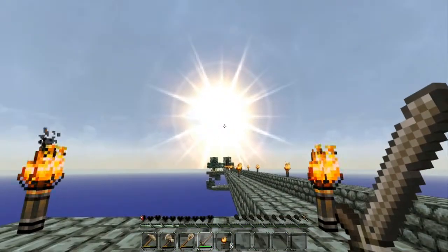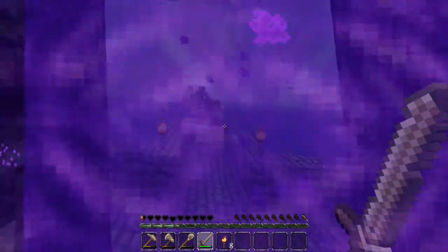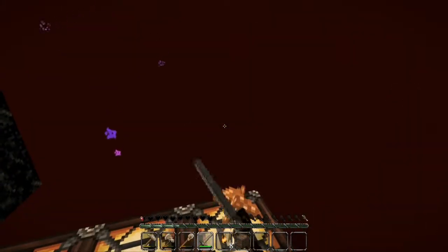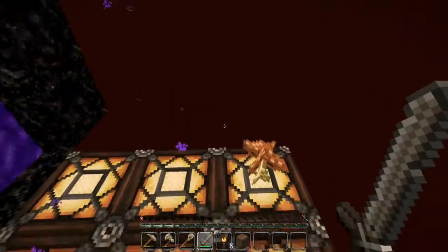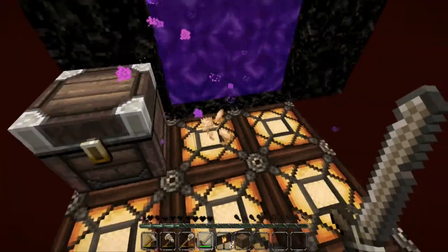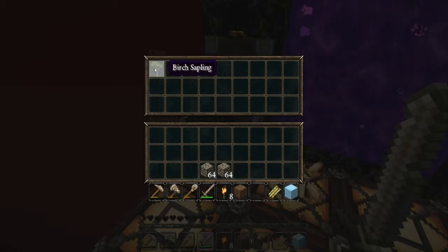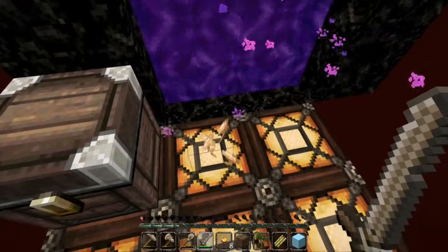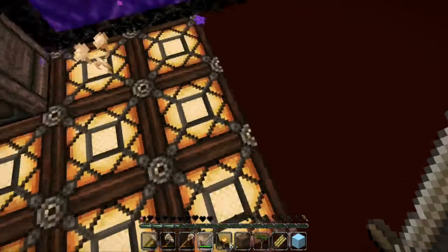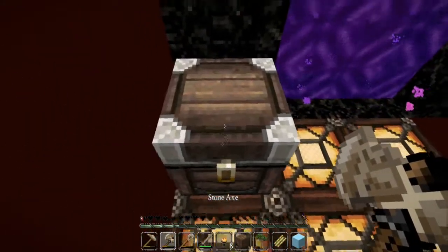Oh wow, this is amazing! Okay, go go go - holy hell, I'm starting to get scared. There's a mushroom, so that's how I get mushrooms in Skyblock. Let's see what's in the chest - oh, ice! So that's how I'm going to make an infinite water source. Let me take this and this too.